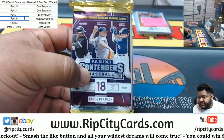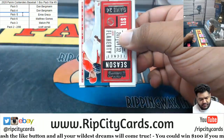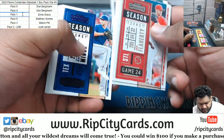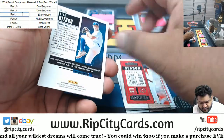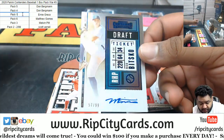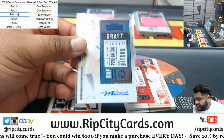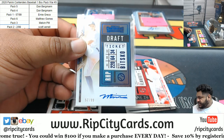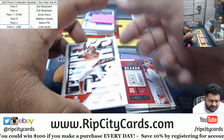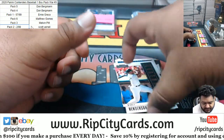Next up we got Ernie with pack number one. We have Nick Bitsko — on-card draft ticket autograph, number 57 of 99. Not bad, Ernie. However, the 57 of 99 does not beat the 2 of 99, so Scott is still in the lead with that free spot in the next break giveaway. However, we are still not done.